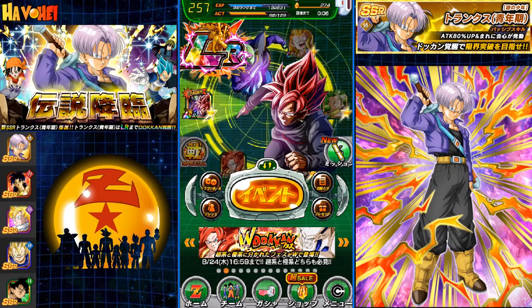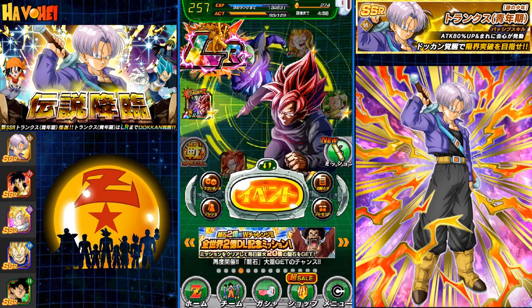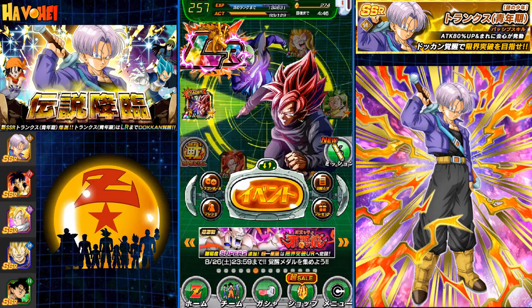Hey everyone, it is Havahai here bringing you another video on Dragon Ball Z Dokkan Battle. I am on the JP version and we are at it again. This is part 2 of what I'm going to try to do — I'm going to be trying to pull Largon. I think this is a great card; a 90% physical lead would be amazing with all the physical characters out there, especially with the new Omega Shenron.